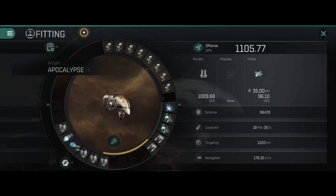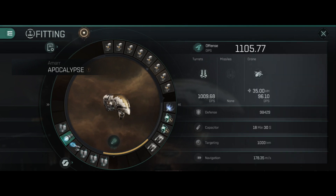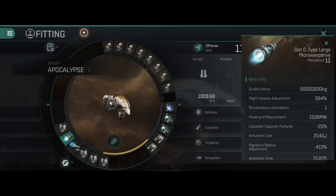The reason I chose four tracking computers instead of another damage mod is that this is trying to be the extreme range fit. The fourth one only adds about 2-3 km, which isn't much, however by having four of them you can cycle them almost indefinitely — there's still a little downtime — but it gives you enough uptime to keep at least one going at all times, which increases your range drastically. We also have a Sintu's C-type heat sink and a Guest C-type large microwarpdrive.